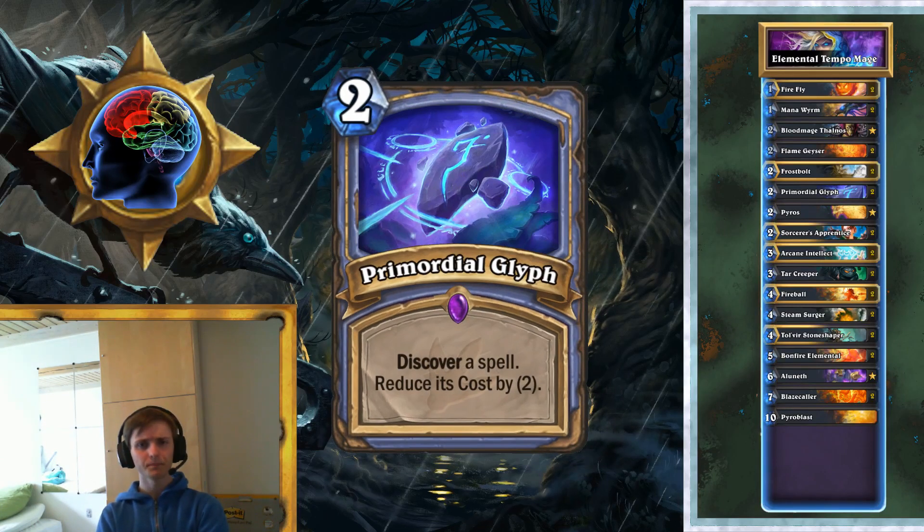Next we've got Primordial Glyph. The Glyph is good because you can get other good spells out of it. You can get something like a Pyroblast two turns earlier if you Glyphed somewhere in the game, or you can get a Flamestrike out of it or whatever — it's really adaptable to the situation. There's often a good option, and most likely you'll get something you can use at least somewhat. Glyph is really good and it has synergy with Sorcerer's Apprentice, which we'll get to later.